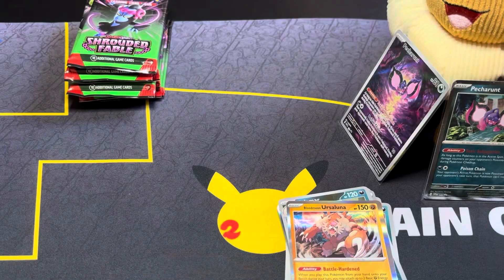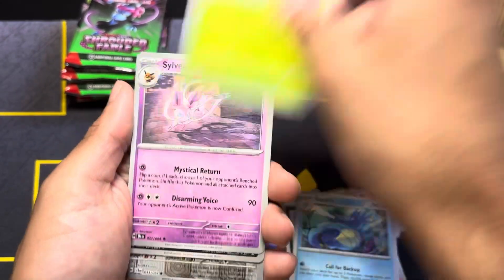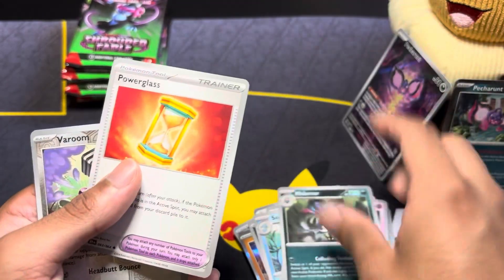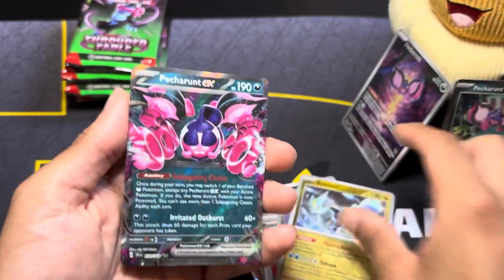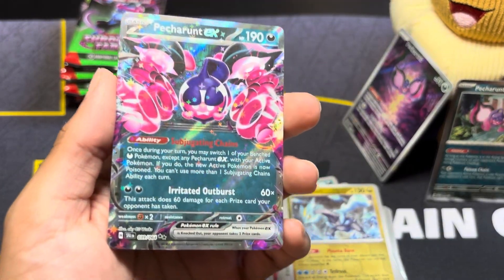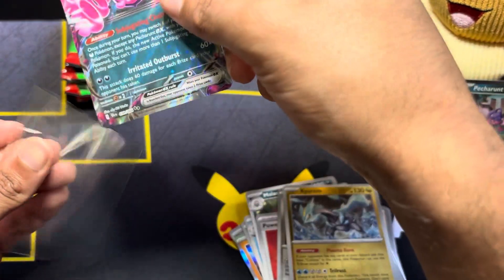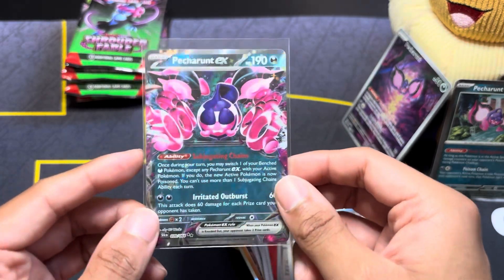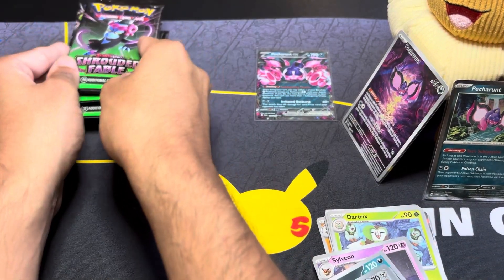Last pack from the three-pack: Drowsy, Absol, Cedra, Dart Tricks, Sylveon — really cute — Malamar, Power Glass, River Sorcerous, Qram. Oh nice — Pecharunt EX! I don't think we have this card yet, so yay, a brand new card for the collection. Let's sleeve it up. That's our only hit from the three-pack.